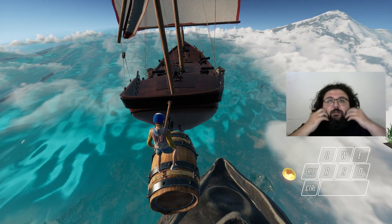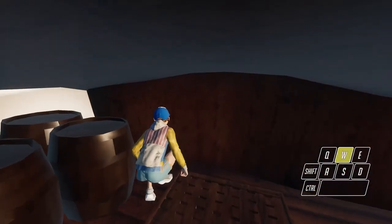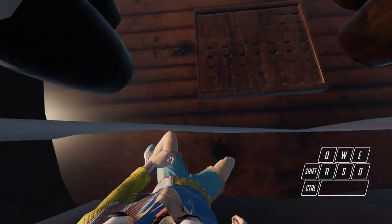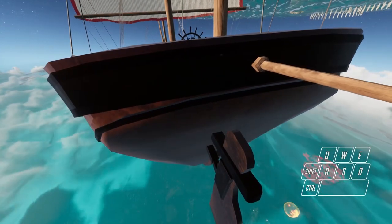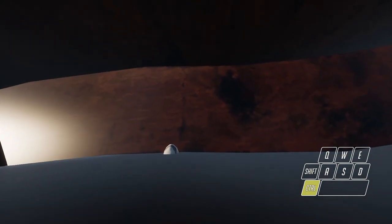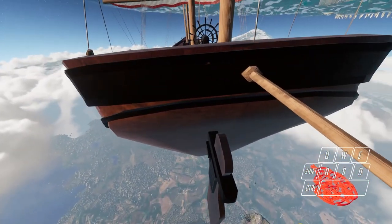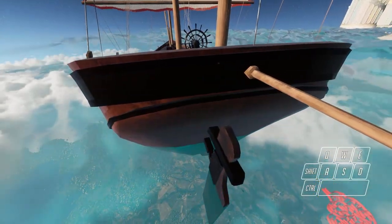There are a couple of important tricks here with this boat skip. As I said, double control — get in, look to the right, go to here, switch to first person and find the line here. I'm already lined up. You want your feet to be there when you're crouched. Go to third person and press one.